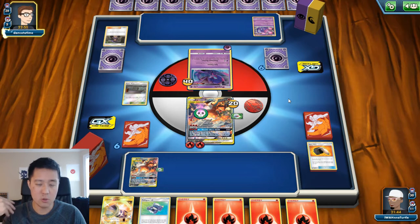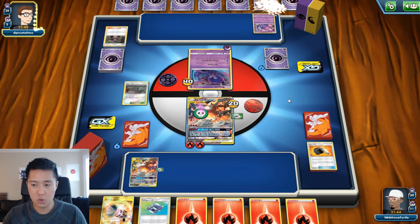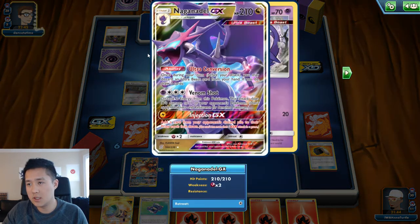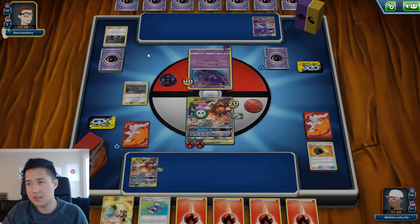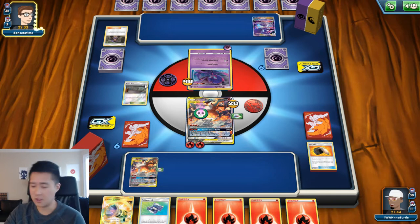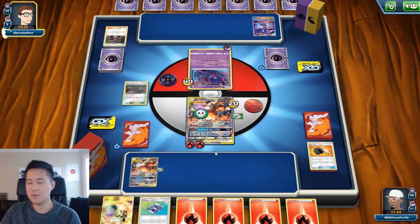If I did it turn one, I could use the Poke Gear to look for the Welder, and then use the Greens to find the Welder — or rather the Poke Gear to find the Welder. Then use the Flint to basically stock my hand up with Fire Energy. So Greens first and then Welder is typically a better way to go — use the Poke Gear to find the Welder. Good to know.